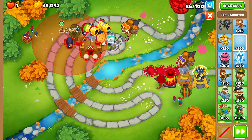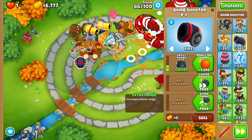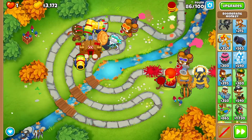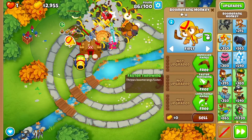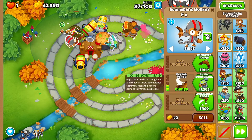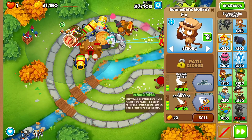Get another bomb shooter here: bigger bombs, heavy bombs, extra range, frag, cluster, recursive cluster. Then another boomerang monkey here going down the same path — faster throwing, faster ranks, long range, red hot, kylie. Set it to strong and go all the way to moab press.